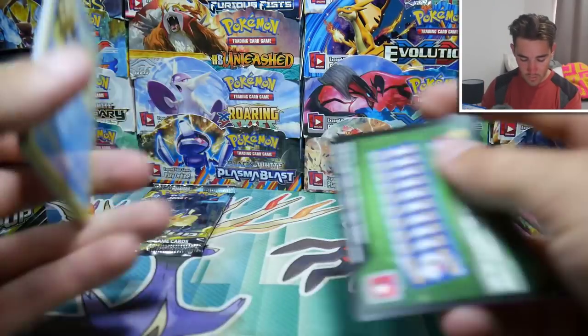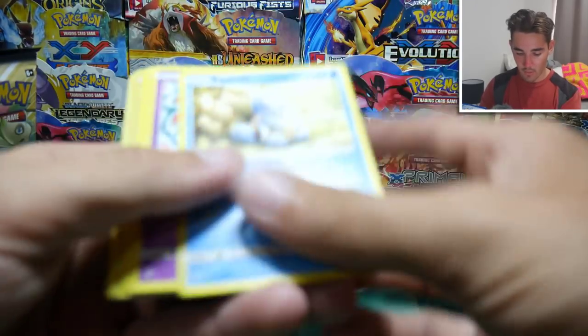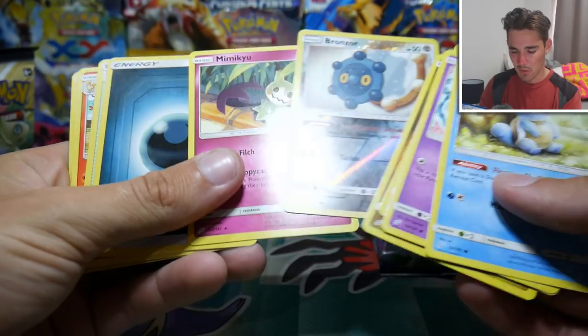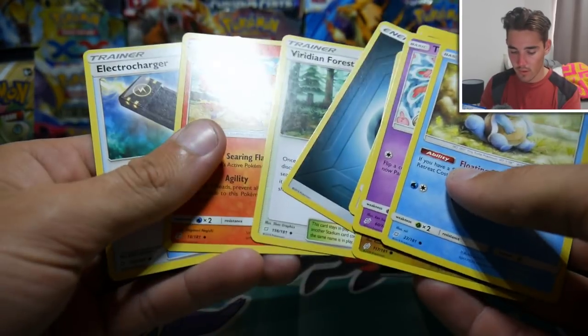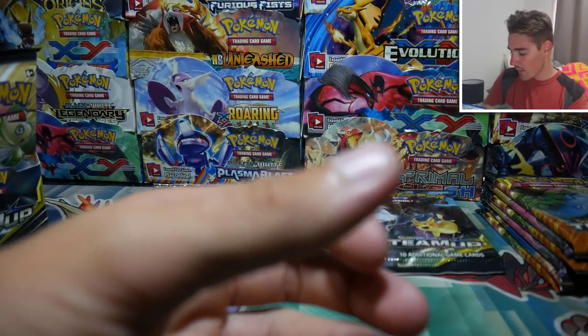Straight off the bat we are looking at a green code, so we're not looking at anything. You guys can go check that one out on my Instagram — it was just a Mimikyu and a Bronzor, and then just that. Nothing out of that pack.